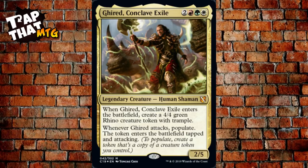Primal Genesis has an amazing commander — his name is Ghired, Conclave Exile. He's a 2/5 for two, a red, a green, and a white, so you've got three colors in this deck. When Ghired enters the battlefield, create a 4/4 green Rhino creature token with trample, and whenever he attacks, populate. The token enters tapped and attacking.